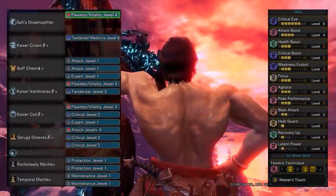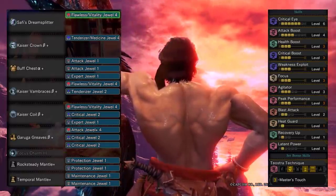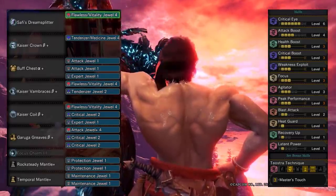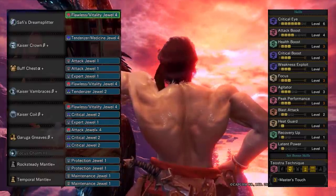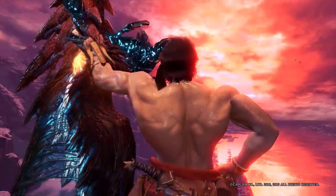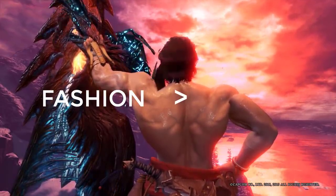For greatsword you can run the exact same build, but using the focus charm instead of the attack charm, so you actually get away with focus 3 in this set — which is something you usually don't get on any other endgame greatsword set in Iceborne. This is slightly less optimal than a traditional set using the Damascus chest piece, but it's the best you can get if you want to play greatsword looking like a Greek god, which is worth it — everyone knows fashion is greater than damage.